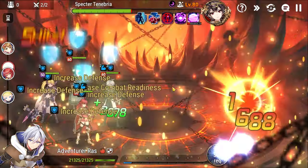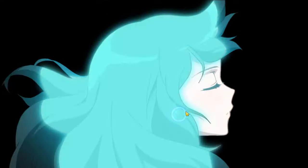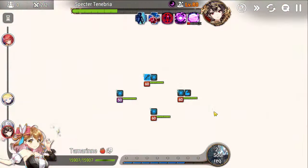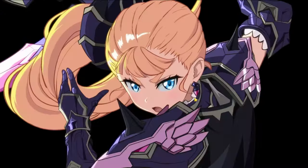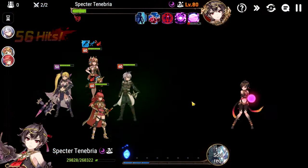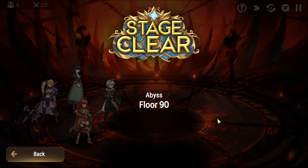Now we want to get our defense break buff up and take as little damage as possible — we're just walking Specter Tenebria down with our two single-target DPS. Idle mode for the attack buff, then Command Strike, then Spiral Breakthrough — hoping for a pushback. Didn't get the pushback but that's all right. Get that cleanse from Potion Vial, and then Lorina gets the kill with the assist from Sermia.